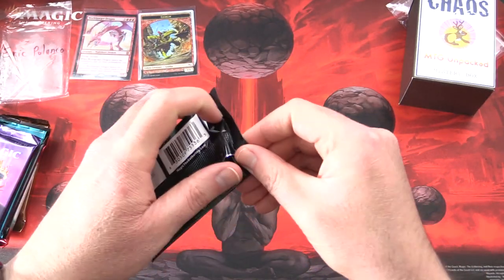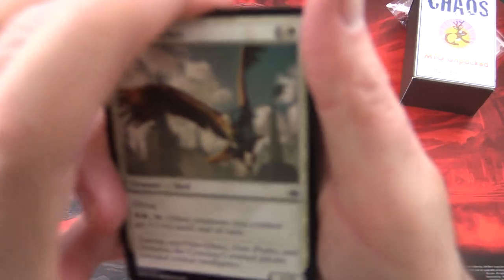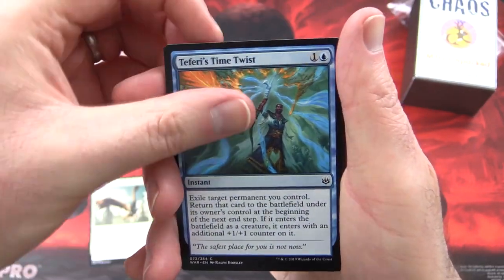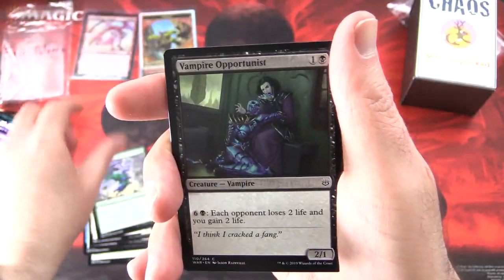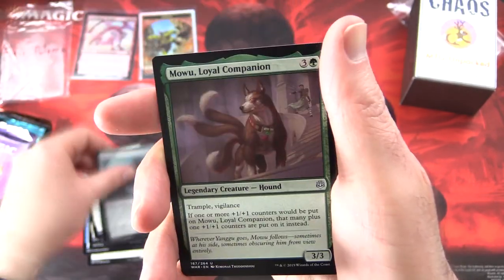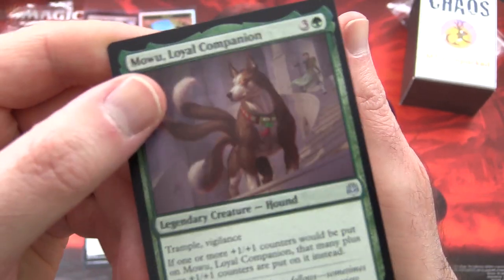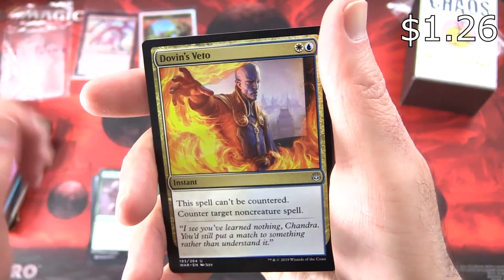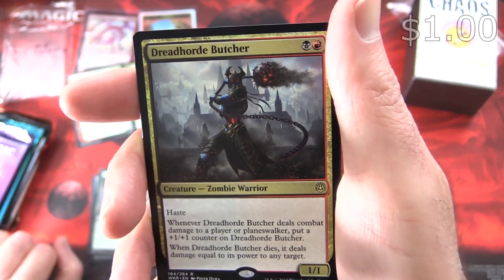Let's get cracking on the packs — rares, mythic foils, and anything over a buck. Starting off with War of the Spark. We're going to get at least one Planeswalker here. We've got War Screecher, Teferi's Time Twist, Uncommon Krenko's Voice, Bulwark Giant, Force of Landing, Vampire Opportunist, Divine Arrow, Wall of Runes, Arlin's Wolf, Iron Bully, and Uncommon Mowu Loyal Companion — which has been errated, it's now a dog, not a hound. Dovin's Veto — there's a nice one. Samut, Tyrant Smasher. And the rare is Dreadhorde Butcher.